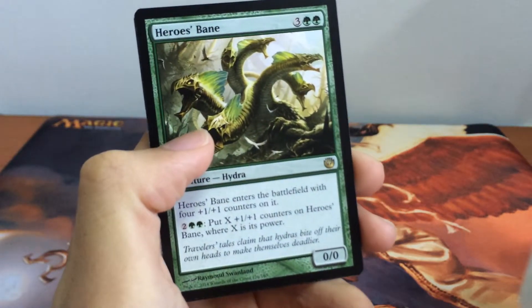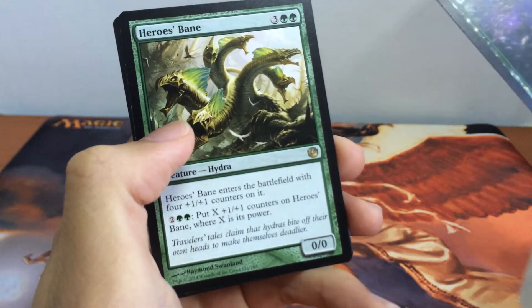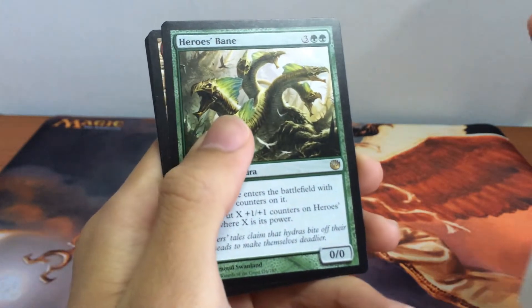Hero's Bane is your green intro deck and pre-release promo. And together with Solidarity of Heroes, it's pretty crazy.